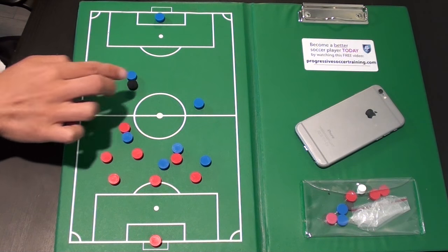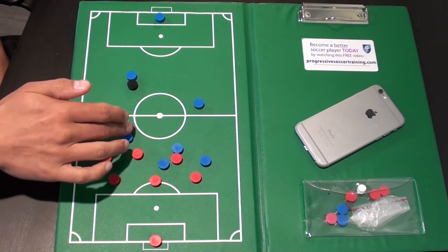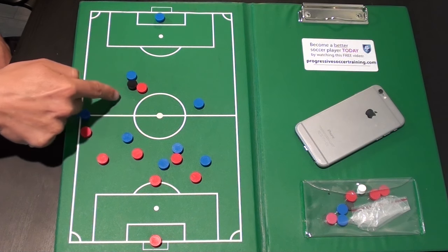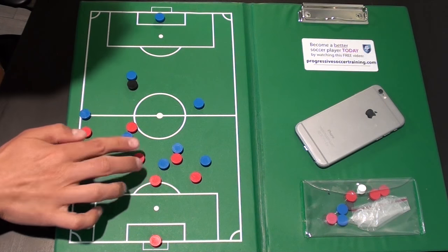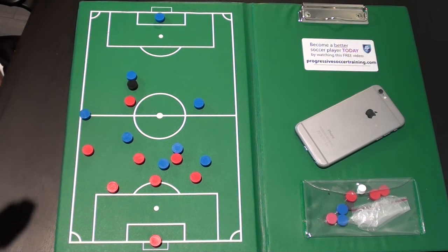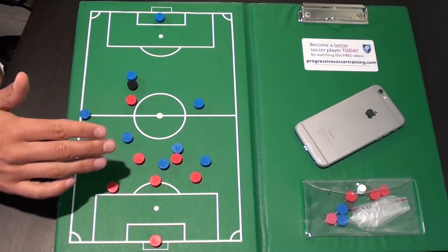You want to make his life difficult. Even when you're closing him down, force him in one direction. Where do you want to force him? Toward your teammates, or toward trouble. If you have more defensive help on one side, curve your run and force him into that space. The closest player to the ball: press, close down the space, and force him to make a mistake or a bad decision.